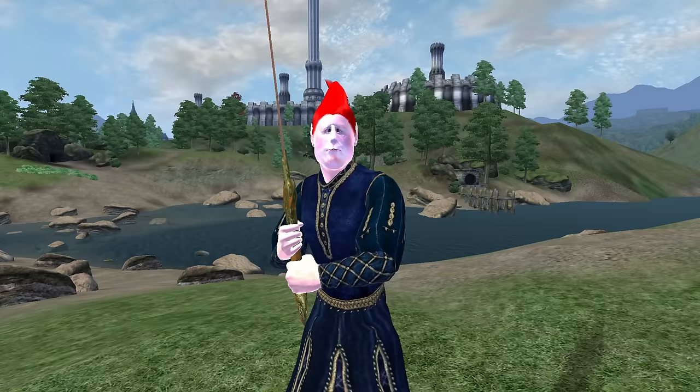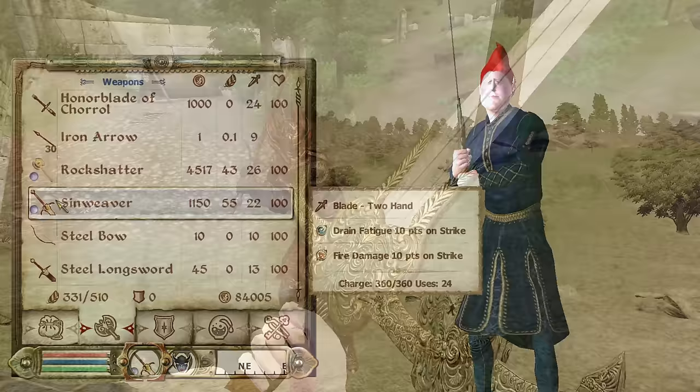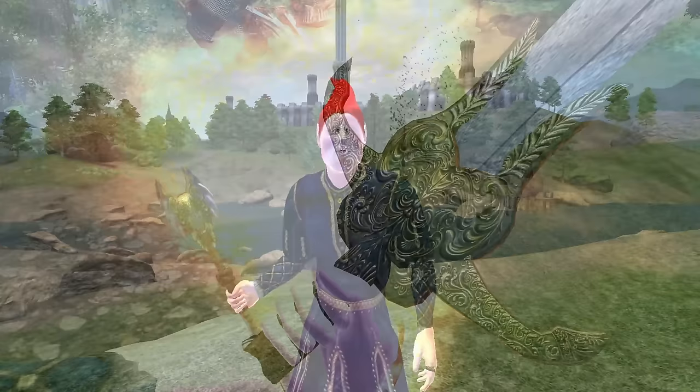Sin Weaver: Sin Weaver can be acquired by looting Azani Blackheart during the Fighter's Guild quest Azani Blackheart. It is a two-handed claymore, has an overall durability of 500, a value of 1,150 gold, deals 21 base damage, and has enchantments of Drain Fatigue and Fire Damage for 10 points.